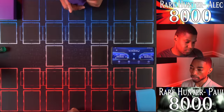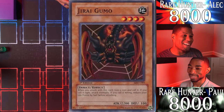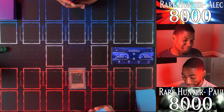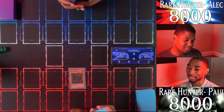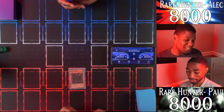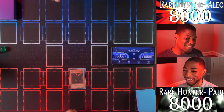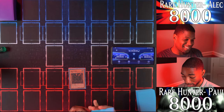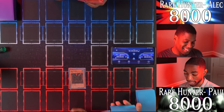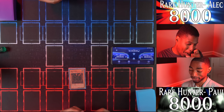I'm going to start this duel by summoning my Jirai Gumo. He's got 2200 attack, but if I attack with him I have to flip a coin — if it's heads he can attack, if it's tails I lose half my life points before attacking. Then I'll set a card face down and end my turn. You don't want to attack with a Jirai Gumo? I don't think I want to either.